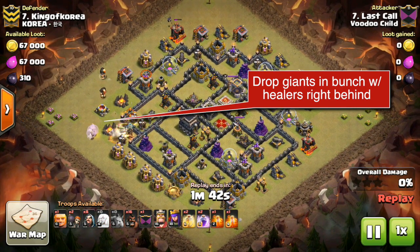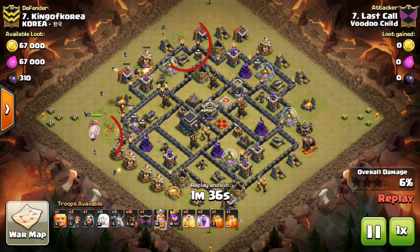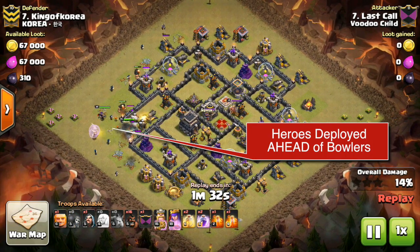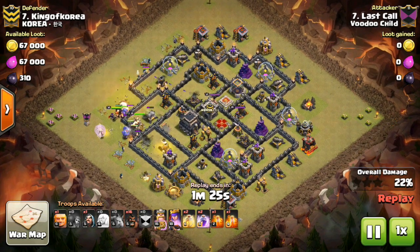As always, drop your giants. I used a couple of giants up above to have them be extra shields for my wizards, so my few wizards could go ahead and actually take out that exterior stuff so the core piece would work. Then you drop your BK, your queen behind that, then the boilers behind. They go ahead and core on in.